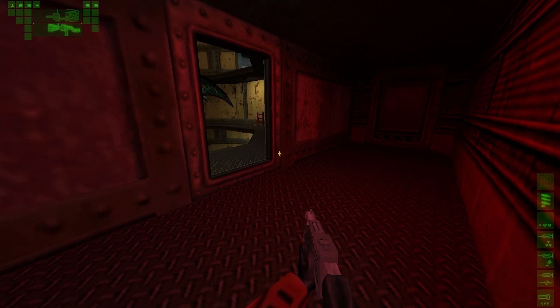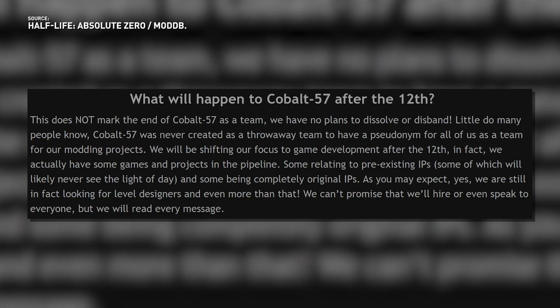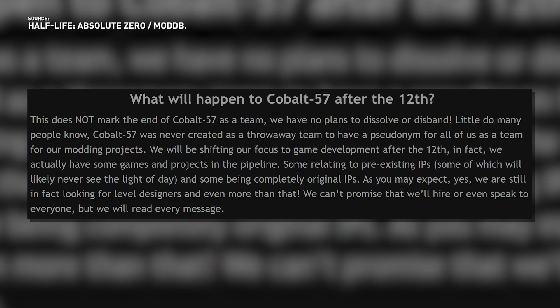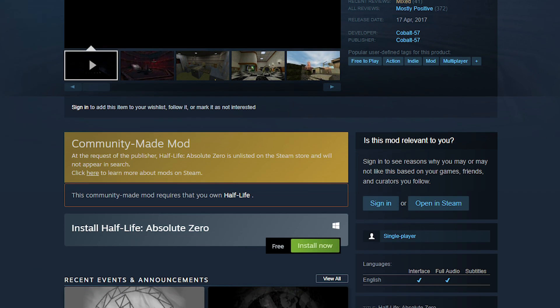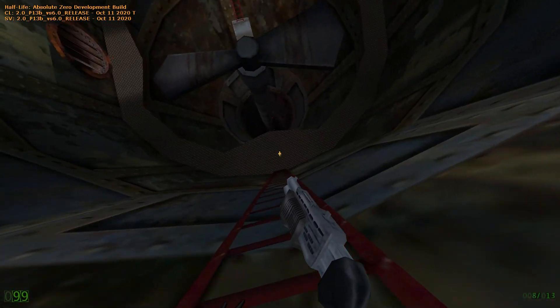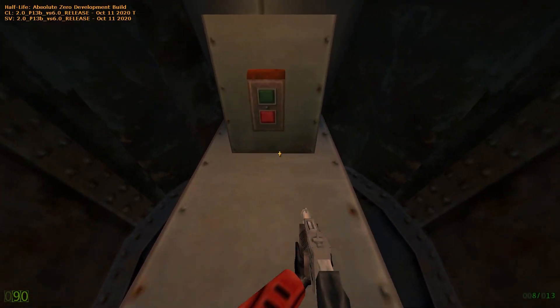Cobalt 57 is actually not planning on disbanding anytime soon. In this article they published, they talked about shifting focus towards full game development, which is an interesting direction to take. They already have projects lined up, some of which are completely original IPs, so this is hardly the end of them. Half-Life Absolute Zero's Steam page is in the process of being delisted, so you won't be able to get it on Steam much longer. But the Steam build has already been made available on ModDB, so you can keep downloading it. Soon, the entirety of the mod's source code will also be made available, so that content from it can be reused under the Creative Commons license. If you want to read more about the cancellation of Half-Life Absolute Zero, check the link in the description below.